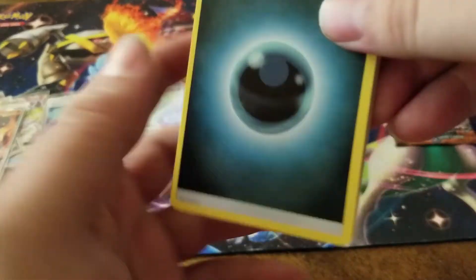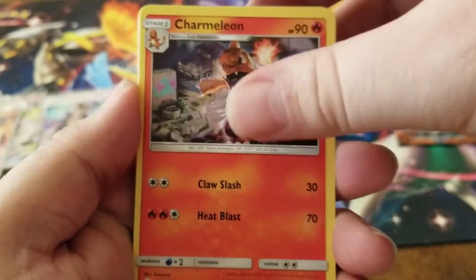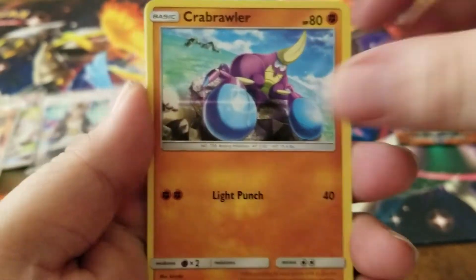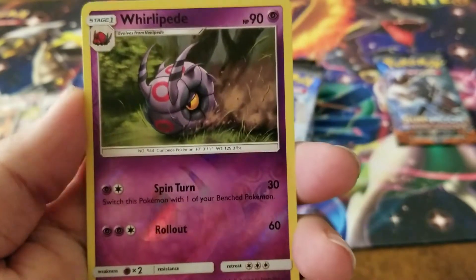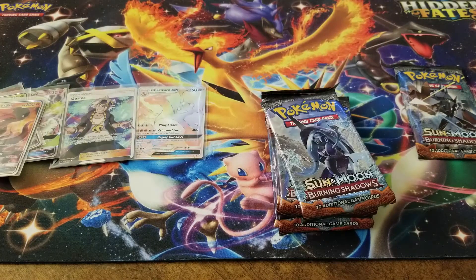We have a dark energy, an Araquanid, a Wobbuffet, a Charmeleon, a Dusclops, Inkay, Ralts, Crabrawler, Sneasel, a Whirlipede reverse holo, and an Azumarill for the rare. I had to take a minute to clear the cards out in front of me because they were all falling everywhere.